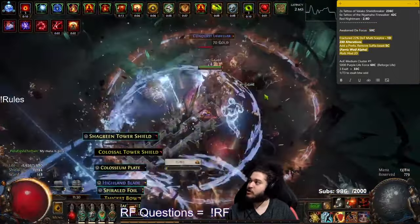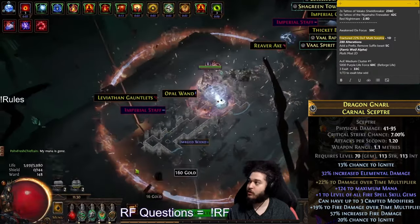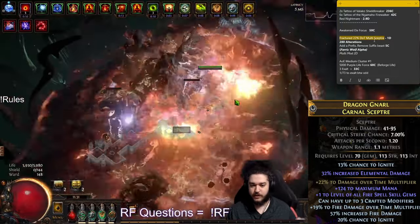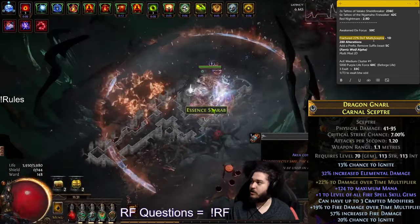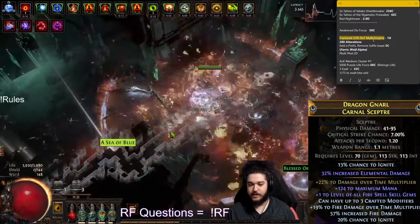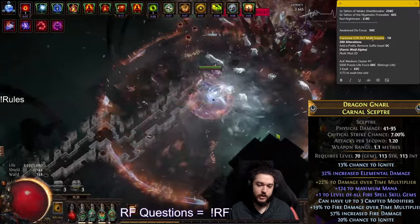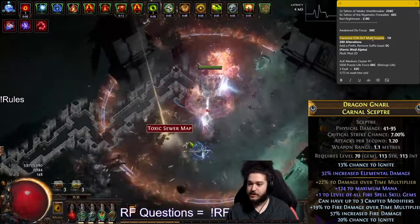Let's talk about my weapon. I bought myself a Fractured 22% dot Multi Scepter for one Divine. A lot of people get confused here because they only care about the implicit, not being fully aware of how increases in multipliers work. It's always good to grab yourself a decent dot multi roll, typically like T2. And the base matters — this is a Carnal Scepter with 32% LE. In no world am I going to pay an extra four Divines for a Void Scepter or Crystal Scepter, because you're paying a difference of four Divines for 8% LE damage, which is like half a skill point. This is about being efficient with your currency, especially when your character is not crazy strong.